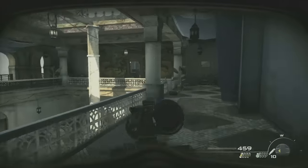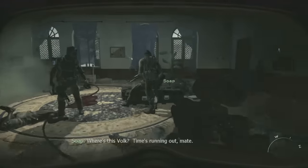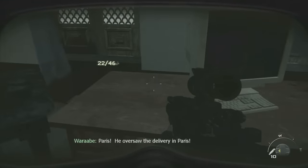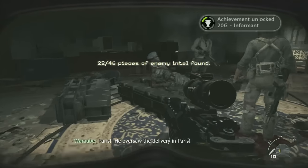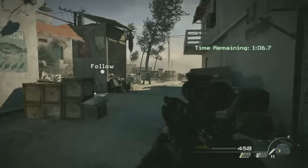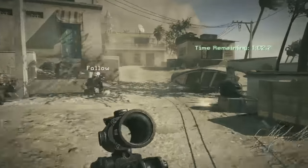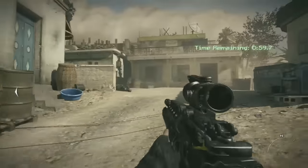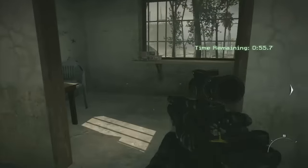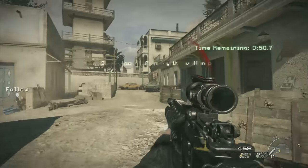Second Intel: after you've breached this door and captured the HVT and put on your gas mask and all that, you can find the second Intel on the desk right behind them. The final Intel is during a section with a countdown timer — you have more than enough time to get this Intel on any difficulty, so don't feel overwhelmed. Follow this main street and this little hut on the right will have the final Intel for the level.